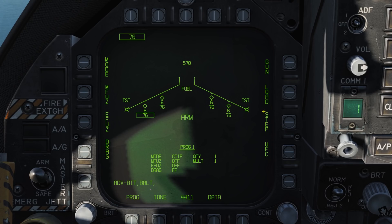After that we have the step button. This will cycle which pylon of the currently selected weapon will drop from first. This is useful if you wish to drop from a specific pylon to help maintain symmetry.